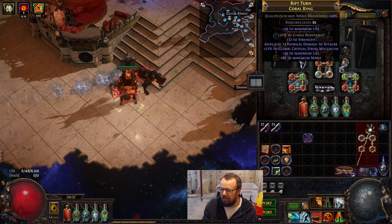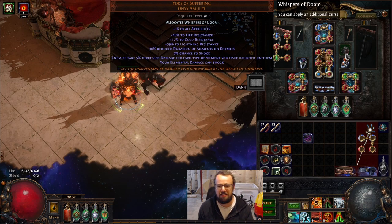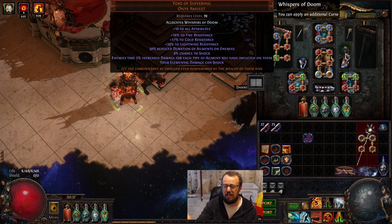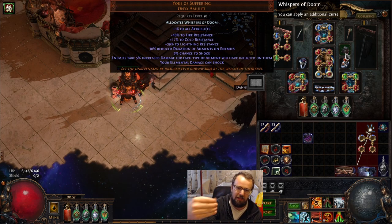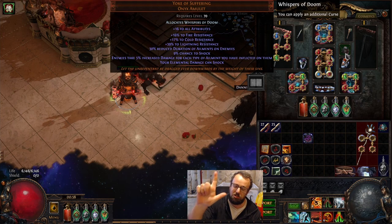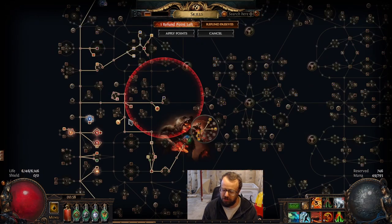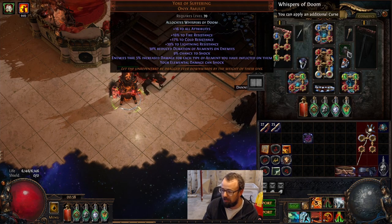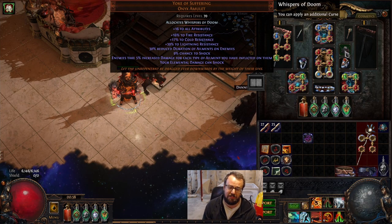Other improvements we've made to the build include Yoke of Suffering — this is a big one. Basically it means we can now shock enemies, and we inflict about four ailments: Brittle, Chill, Shock, and Ignite. This amulet is roughly worth enemies taking 70% increased damage. Brittle is there if we walk over an enemy; Chill because we have the All Damage Can Chill mod even though we are purely fire now — we've swapped to Avatar of Fire. We get Ignite from being fire-based, and Shock because elemental damage can shock from Yoke of Suffering. This amulet is cheap — around 510c — throw it in the build and it's massive damage.